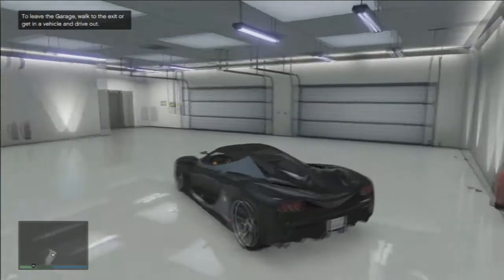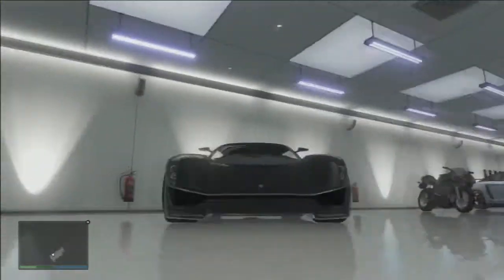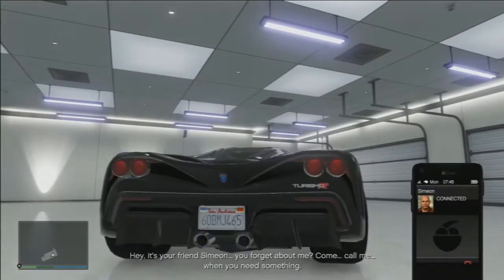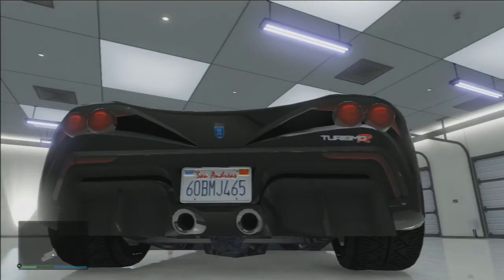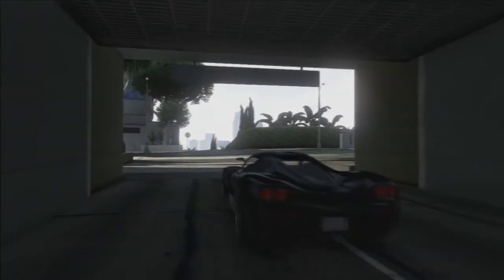Right here you can see me buying the Trismo R. It's pretty badass — I ordered it in black, it's kind of gray around the front, but it's definitely a badass car. It reminds me of like a Batmobile-type look. It's pretty fast and I'm going to take it into some races to make it even faster.